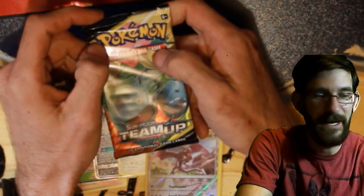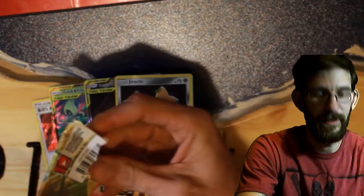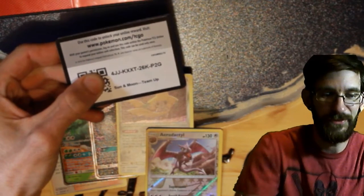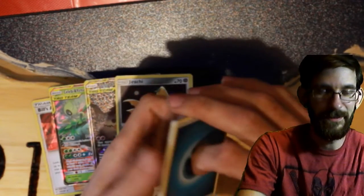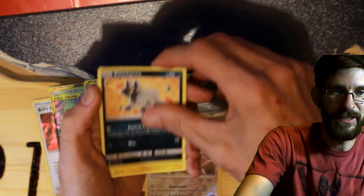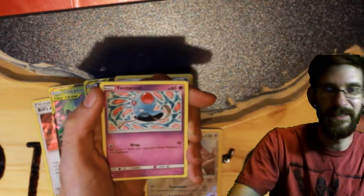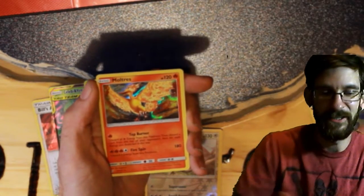That's it, guys — last pack of this booster box. It is a white code, too, so there's a chance of something. We have a Dark Energy, Metal Goggles, Golduck, Double Blade, Pidgeyna, Alolan Geodude, Bronzor, Tritini, Tentacruel, Mareep Reverse, and a Moltres holo rare.